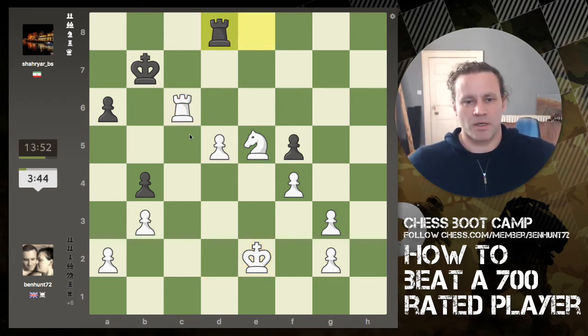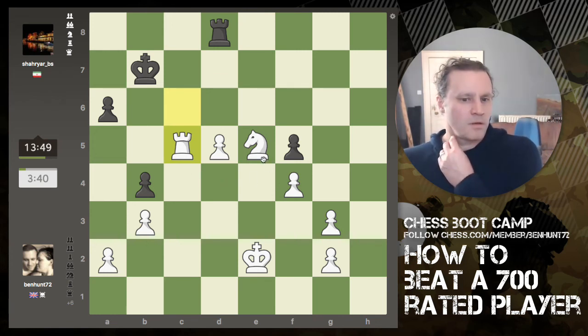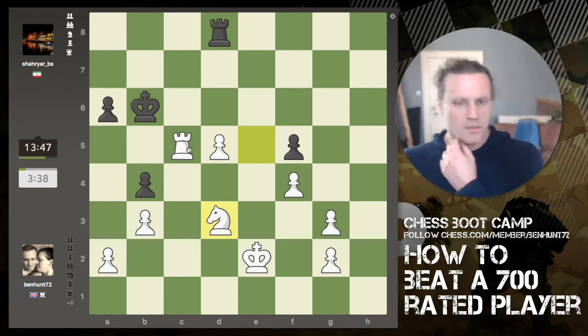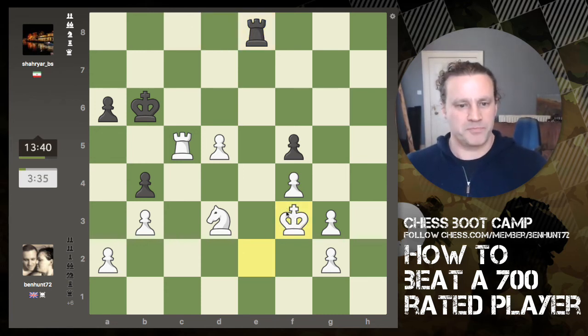He's attacking my pawn, so I'm just going to move back and defend. The knight now defends; the rook is defending the pawn and we're okay. I'm going to have to get a move on because I lose 16 points if I actually lose this game, so I might have to speed up my moves.